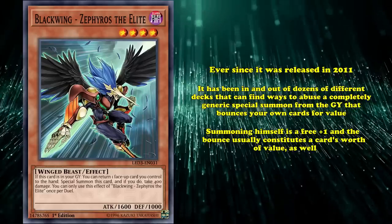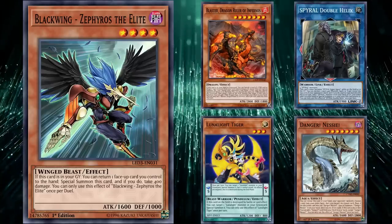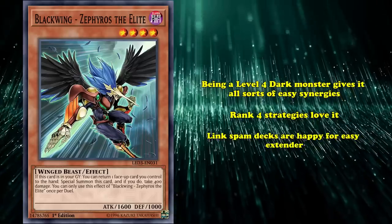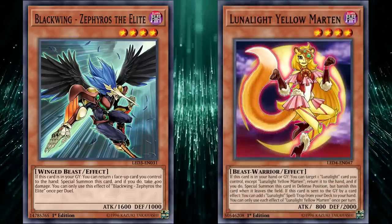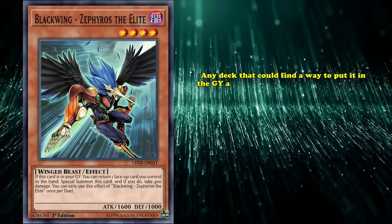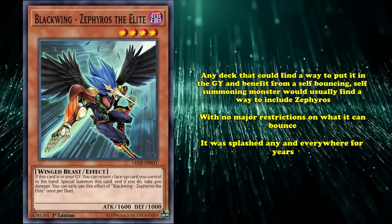Summoning itself is a free plus one, and the bounce itself usually constitutes a card's worth of value as well. Dragon Rulers, Spright, the previously mentioned Lunalight, and Danger decks — just to name a few — are the Tier 1 and sometimes Tier 0 strategies that would take advantage of including a single copy of Zephyros. It has incredibly advantageous typing, as being a level 4 Dark monster gives it all sorts of easy synergies. Rank 4 strategies love it. Link spam strategies are happy for easy extenders. Decks like Danger can reuse Dangers that are on field that haven't used their discard effects yet. Lunalight can reuse Lunalight Tiger, just like the previously mentioned Lunalight Yellow Marten. Spright would use it to bounce Spright Resort to reuse its soft once-per-turn effect. Any deck that could find a way to put Zephyros in the graveyard and benefit from a self-bouncing, self-summoning monster would usually find a way to include it, and with no major restrictions on what it can bounce, it was splashed anywhere and everywhere for years.